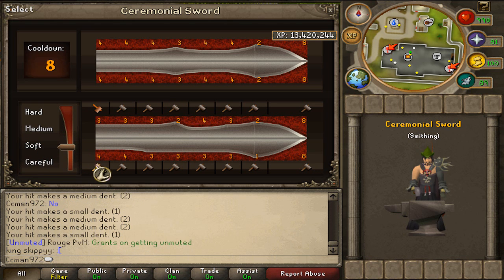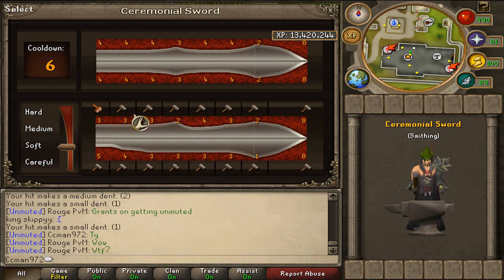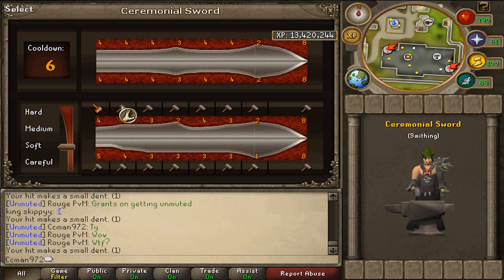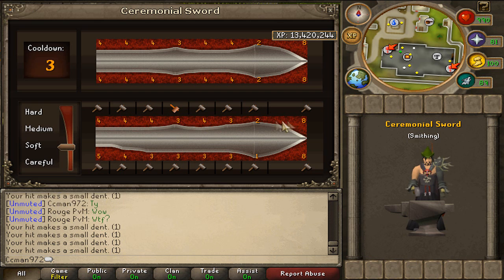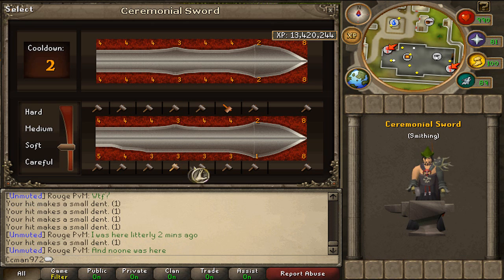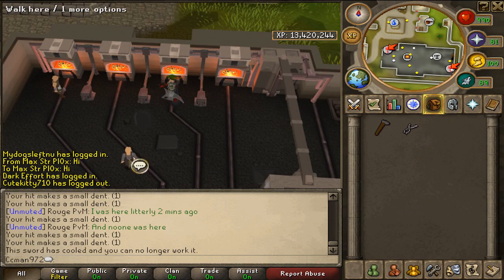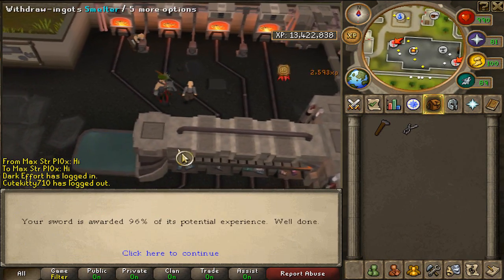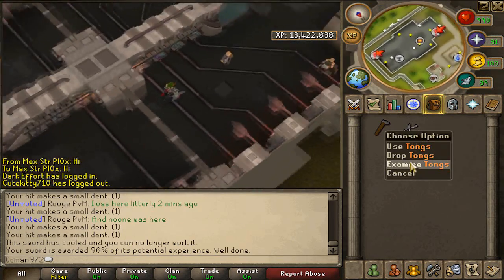Now we go back to soft. And then you get a rating. If you get a perfect sword, you get to keep a good amount of EXP and stuff. That's not great — that sucks.